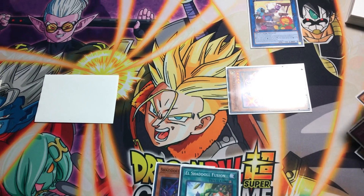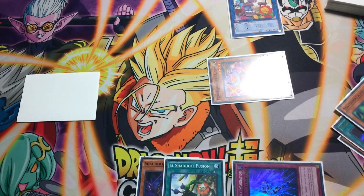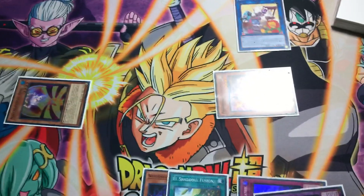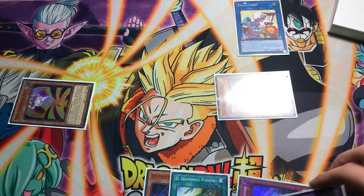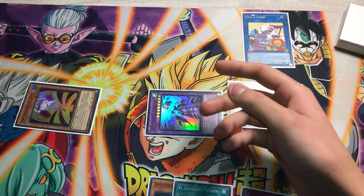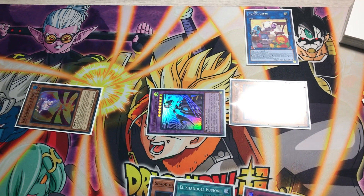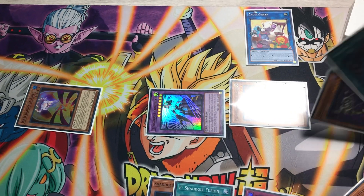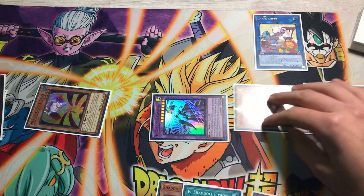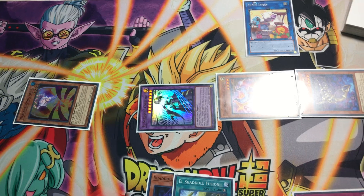Then we are going to banish the Shaddoll Incarnation and banish Construct to flip up Aerial. Aerial's effect will add and special summon Construct to the pointer of Cross Sheep. Then Construct's effect and Sheep's effect — Sheep's effect will let us grab Skolmata from the grave, and Construct will let us dump Beast. Beast is gonna let us get a free draw.